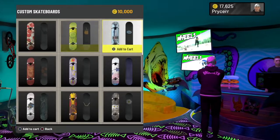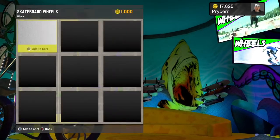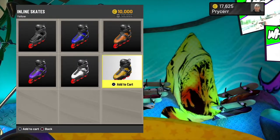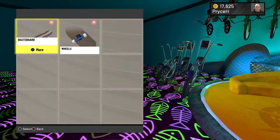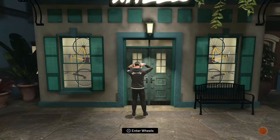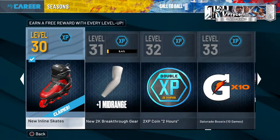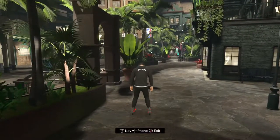You can buy a skateboard for around 10k to 11k VC on a good day. Scooters are expensive — like 25k — and BMX bikes are mad expensive too. So the alternative is to buy a skateboard for 10k, or just wait until you hit level 30 and get the rewards that way. And that's it for today's video.